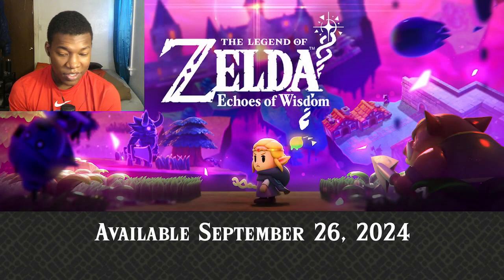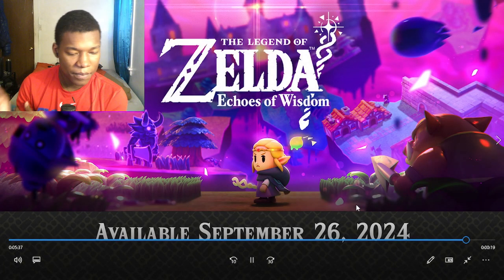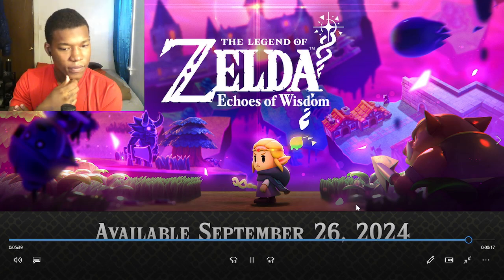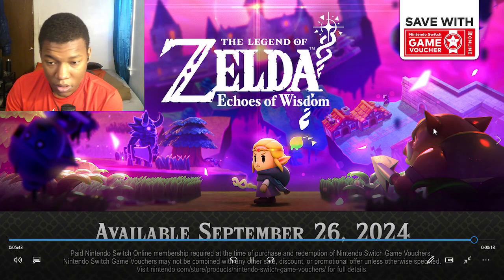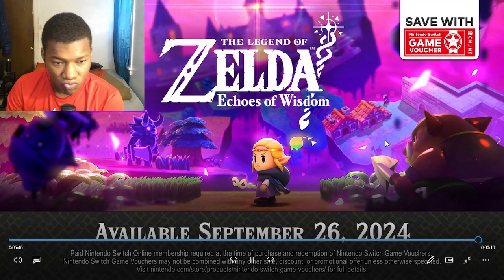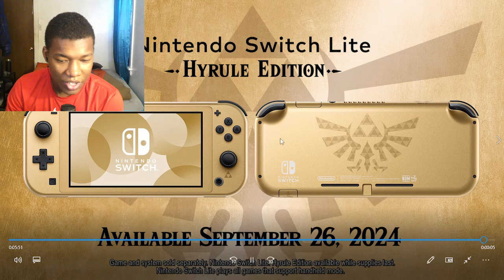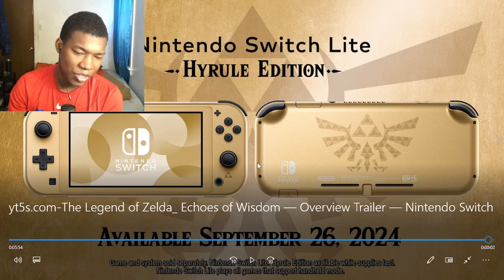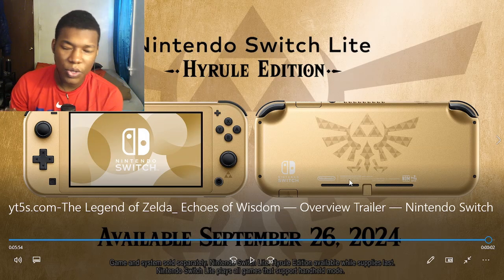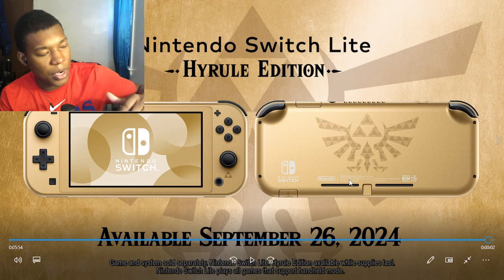The Legend of Zelda available September 26th only on the Nintendo Switch system. Pre-orders are available now on Nintendo eShop. Oh, we can pre-order it? Nintendo Switch Online members can save on this game with Nintendo Switch game vouchers. The Nintendo Switch Lite Hyrule Edition system is also available for pre-order and will launch September 26th. Wait, this is like the Lite version? All right, here's what I'll say about this — first of all, this looks pretty cool.